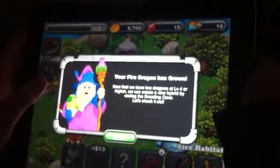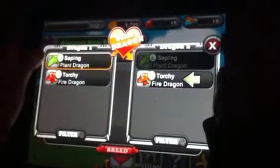Oh, level two! Thank you. Your fire dragon has grown. Now that we are two dragons at level four or higher, we can create a new hydra by visiting the breeding cave. So now we're gonna be trying to breed these guys.